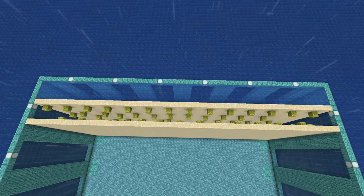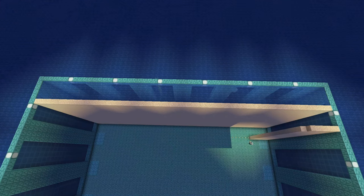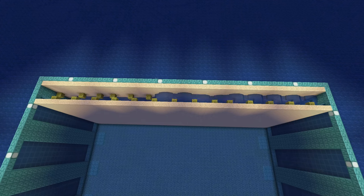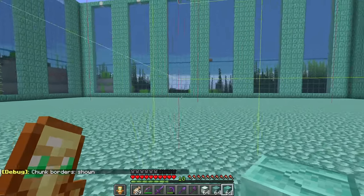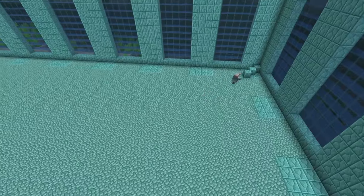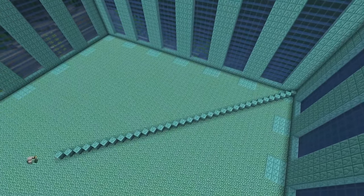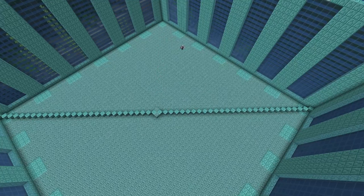When you reach the far end you'll very likely have a four-wide section of water. Reduce this to three wide by creating two sand walls within it and then you should be able to drain it just as easily. Find the center of the platform. You can do this by pressing F3 and G to turn on chunk borders — the center of the monument is always marked by the centermost chunk border line. Another way to find the center is by using 10 blocks to draw a line diagonally across the platform and then draw an intersecting line to find the center.